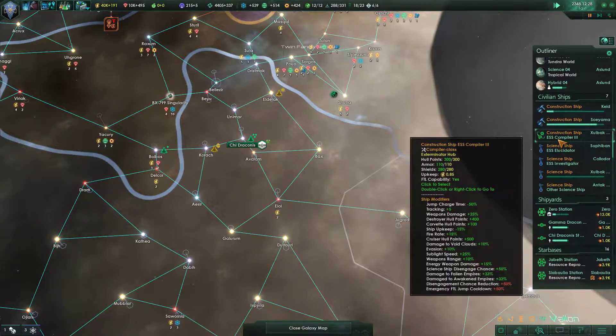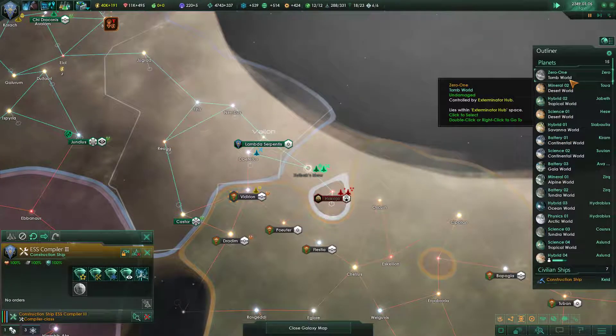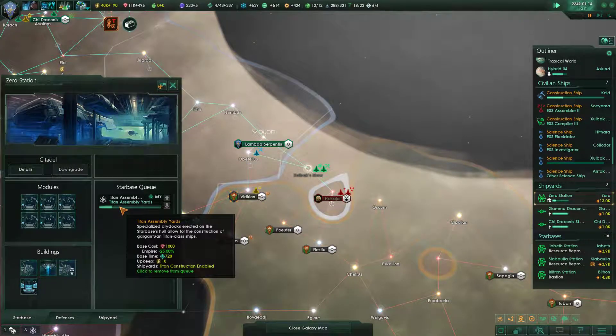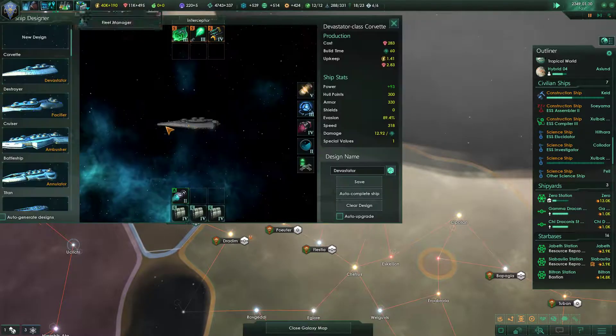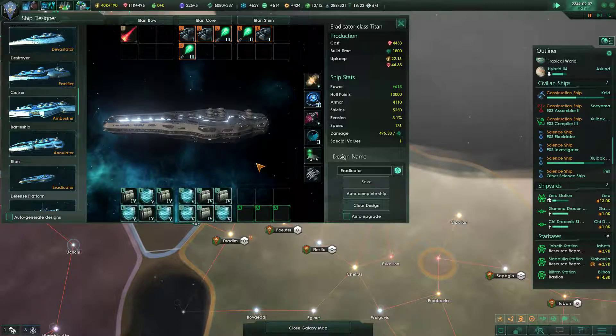That's this construction ship. What do we have for upgrades? Nothing actually. How long on your Titan Assembly Yards? Still a while. I do wonder what the actual military power of those Titans will be — pretty significant is my guess.